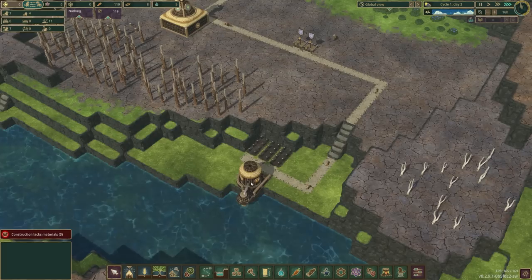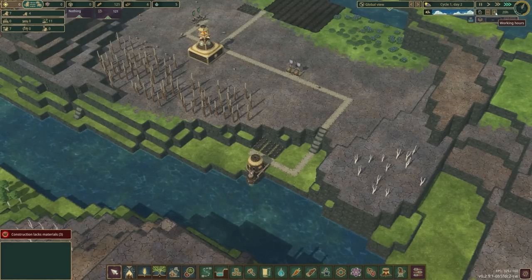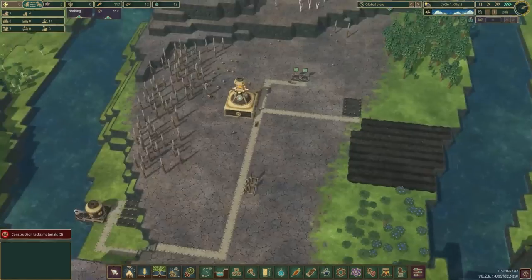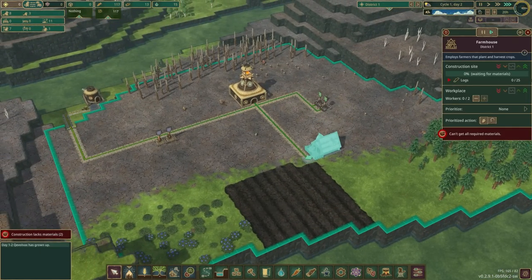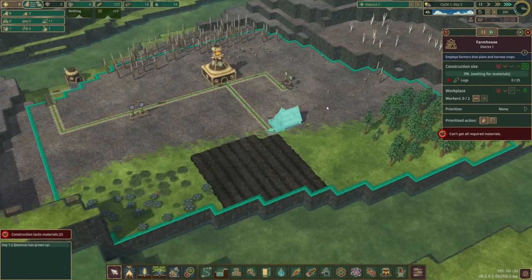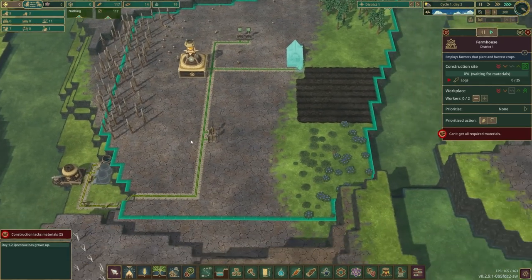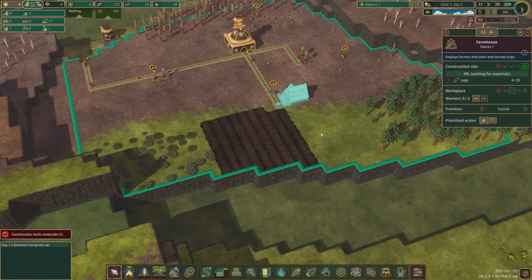Theoretically we could have two water pumps, but I don't have enough beavers to spare. One pump operating properly — meaning extended working hours until the drought — should be able to fill all the tanks, assuming they get built fast enough. They're waiting for logs but I need the farmhouse built ASAP, so let's reprioritize. This pump can keep going forever, but we've got to get the farmhouse built or these carrots won't be grown in time.